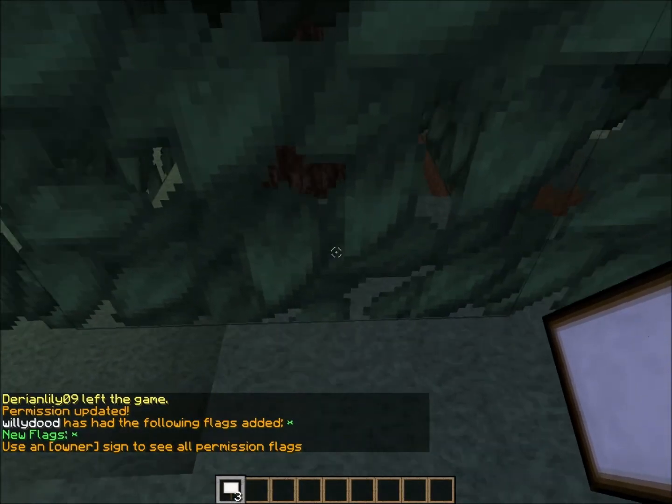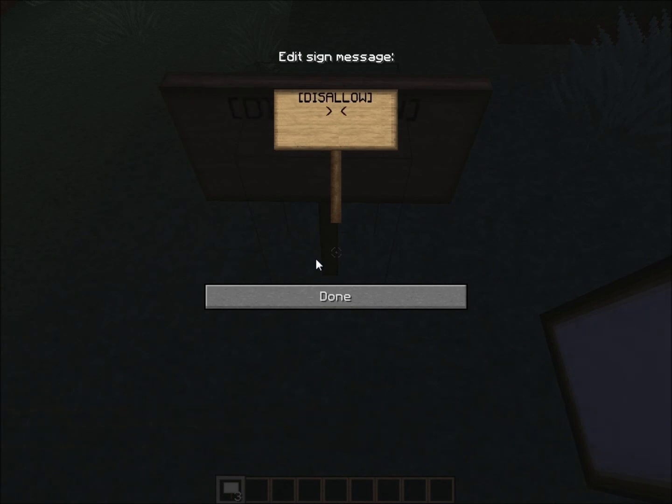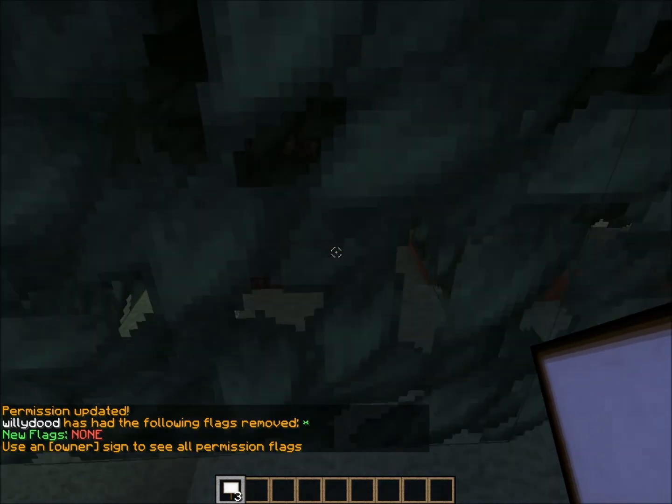And now, if you don't want him to have access anymore, you can type in — sorry, not allow — 'disallow', and then you can type in his name, and now he has no flags — the flag has been removed.